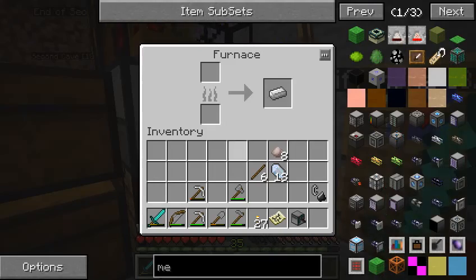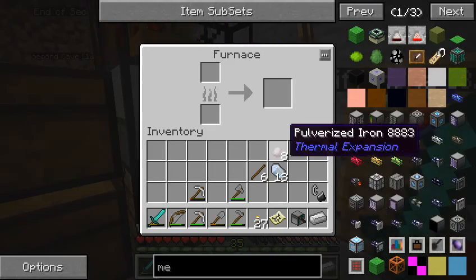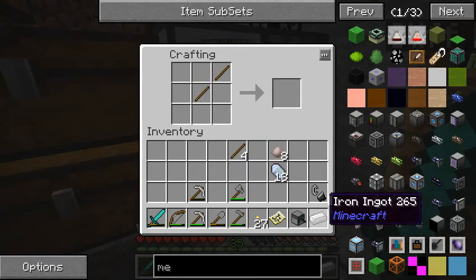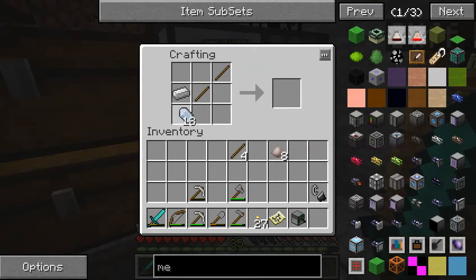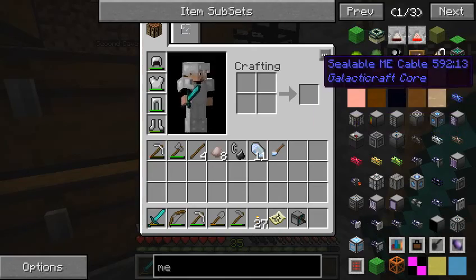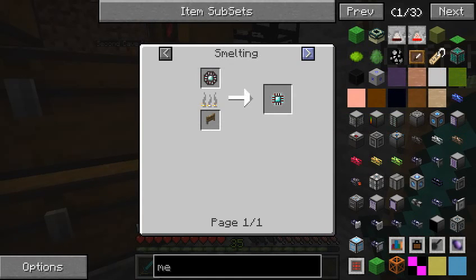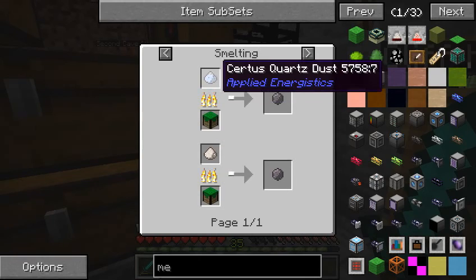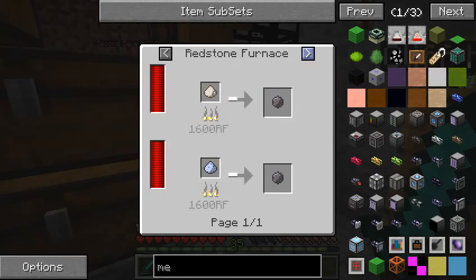There we go. And - oh, we do have an iron ingot, nevermind. Just one. There we go, quartz cutting knife. And now what? We've got the ME controller. Smelt this. And then there's silicon, which requires smelting either cirrus quartz or nether quartz dust.